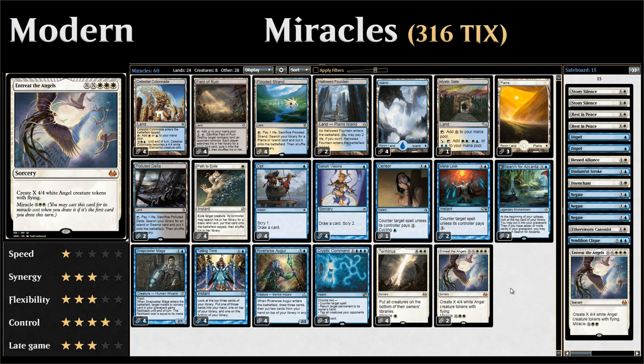We've got Entreat the Angels as one of our miracle cards, which normally costs double X and triple white to make X 4/4 white Angel creature tokens with flying. But if Entreat the Angels is the first card we draw during the turn, we can pay the alternate miracle cost of just X and double white to still make those same X 4/4 Angel tokens — which is very undercosted.